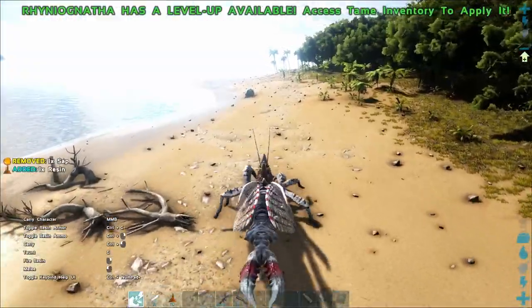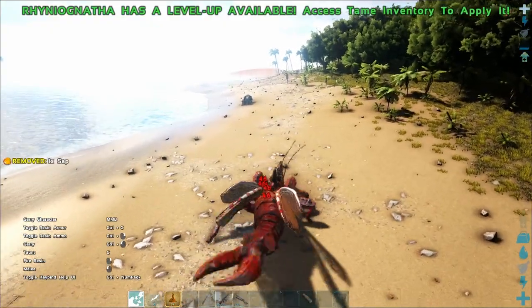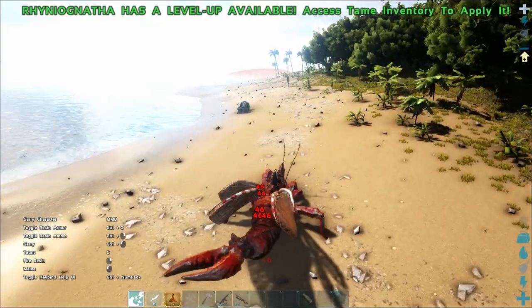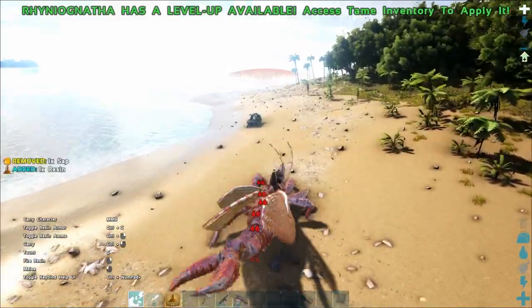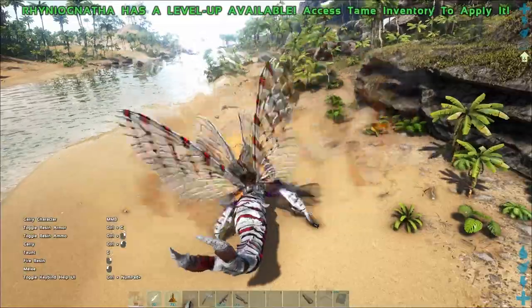Resin Armor is an active ability that bolsters the Raniognatha's defenses, similar to the frost armor ability of the Fenrir. Based off of auto-turret damage testing, it would seem that the damage reduction is somewhere around the 45% mark. The Raniognatha's roar ability can also be used to scare away most creatures in the game, including the Yttaranis.